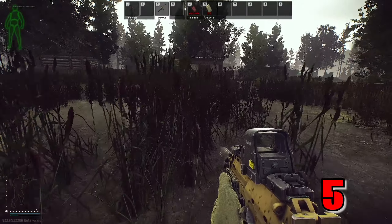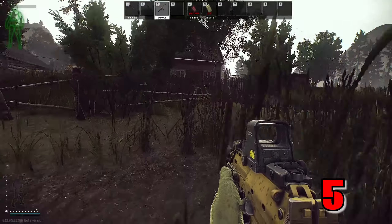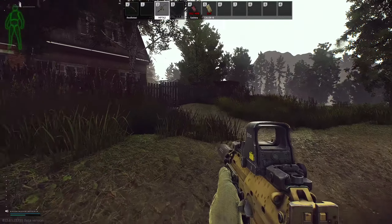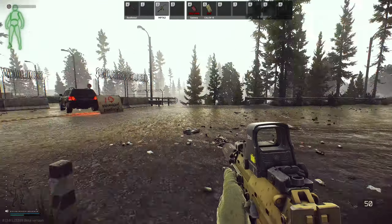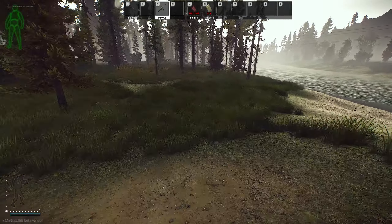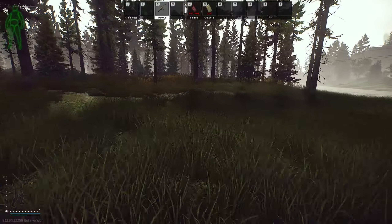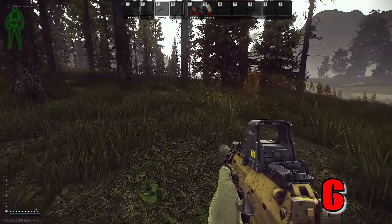Moving on from spot number four, you move on to number five — this is in Scav Town. This is optional because this can be an area which is watched over for shooter born in heaven kills and can be crawling with scavs. Sometimes it is better to just move on to spot number six. If you do decide to loot Scav Town, I'd probably take the car extract because it can usually fill your bag up. Just make sure you always bring money onto woods because this can be a great way to get out very early.